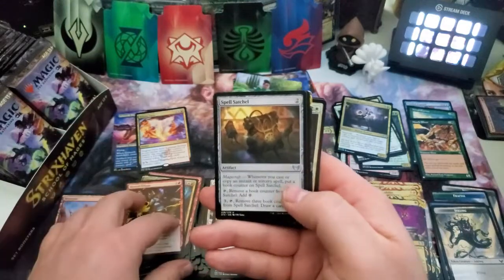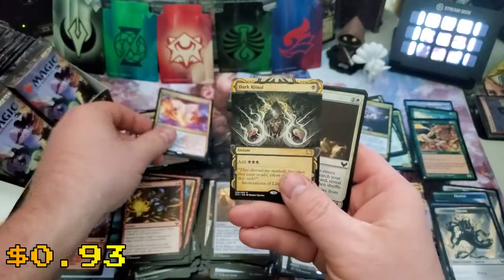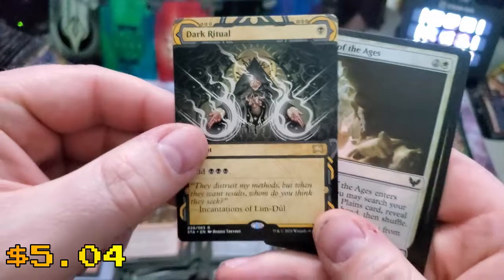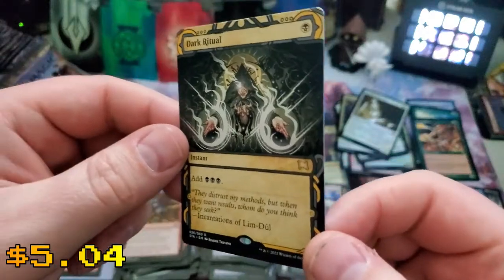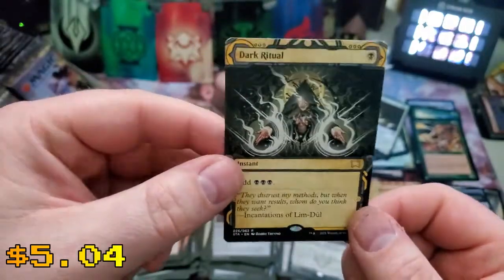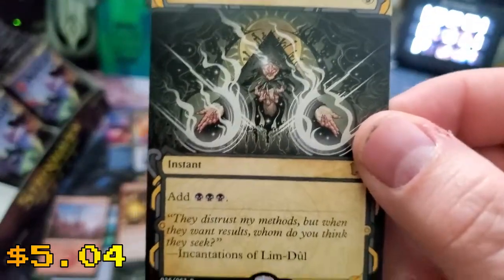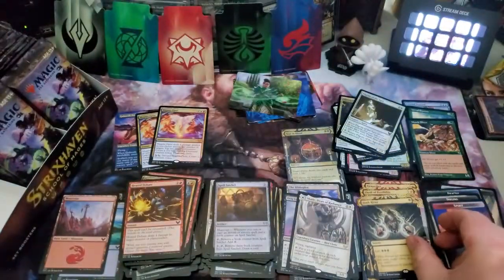Uncommon — cool. Spell Satchel, oh, another Magnus Opus — that's interesting. Oh my god, that is amazing! This is a common foil — who cares — and this is a spirit. I wonder how much this guy is going for right now. The non-foil is only five bucks but the foil version is 45 bucks. Not foil, but still a beautiful card. Super cool to get some of these specialty cards.